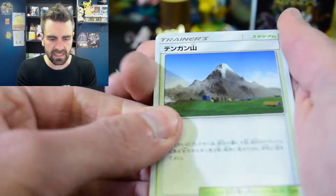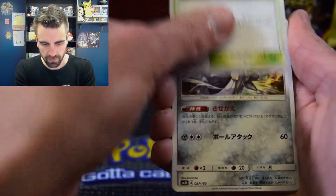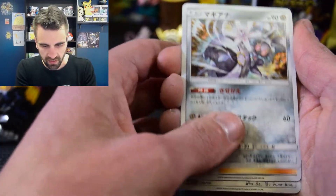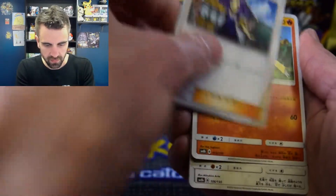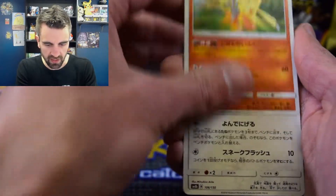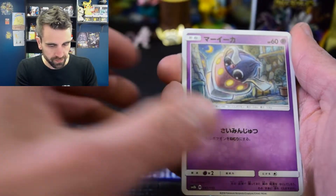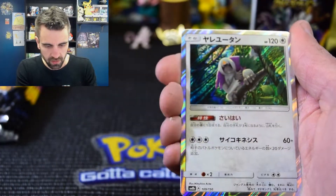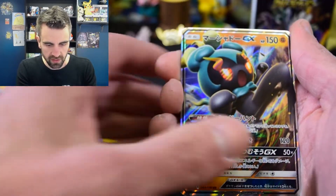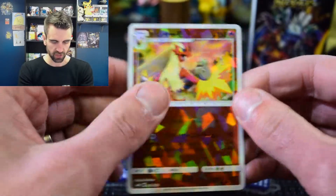We have a mountain - I'll just call that Mount Fuji. We have Incineroar, so we're jumping ahead, we have that chicken with the fire kick, an Inkay, and there is our first holo - a monkey. There is our Marshadow GX and a Blaziken shatter foil.